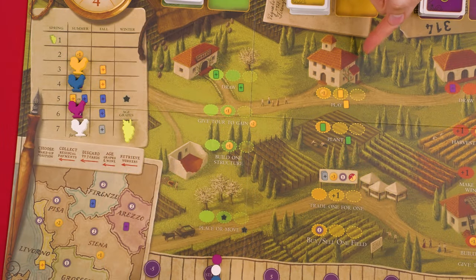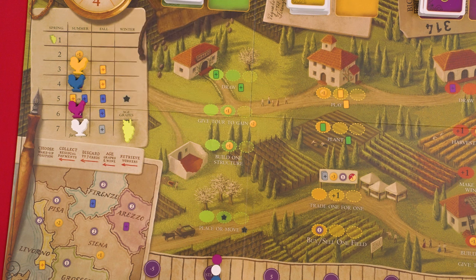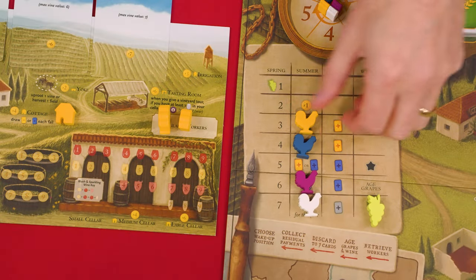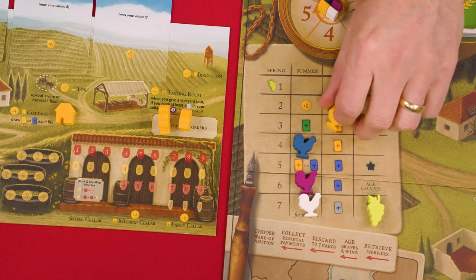Then the summer season starts, following the wake-up order again going from top to bottom, and players will now add their workers to the yellow summer spaces. When you pass in summer, just like in spring, you advance your rooster one space to the right and gain the benefit there if any.